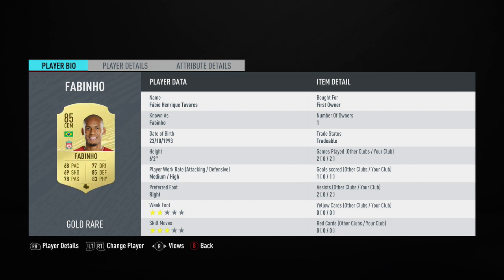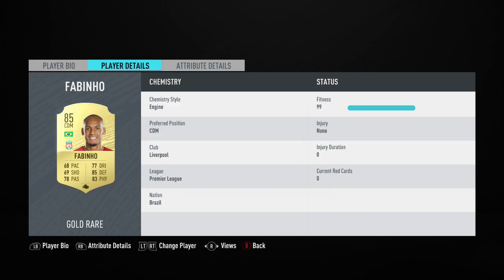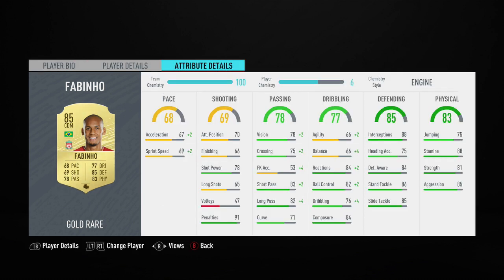Although Fabinho doesn't fit into my main team as I've now switched to a Serie A and Bundesliga hybrid, I thought I might as well give him a review in a team I can actually fit him into. He was supposed to have 9 or 10 chemistry playing on the left-hand side, but by accident I played him centrally instead, so he ended up on 6 chemistry. Despite that, he still played very, very well.